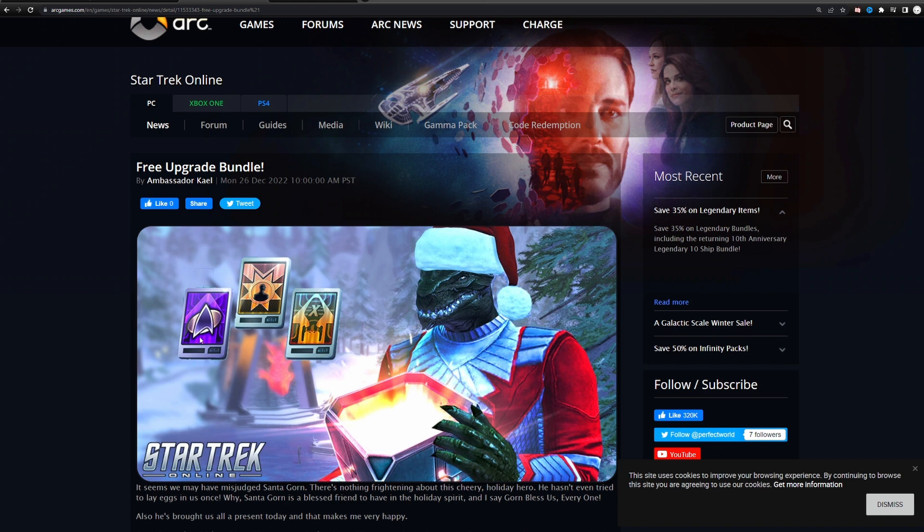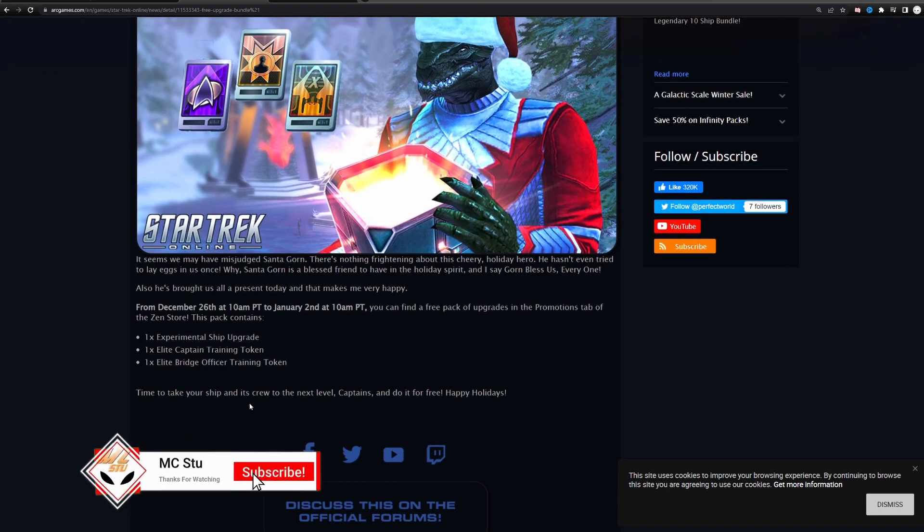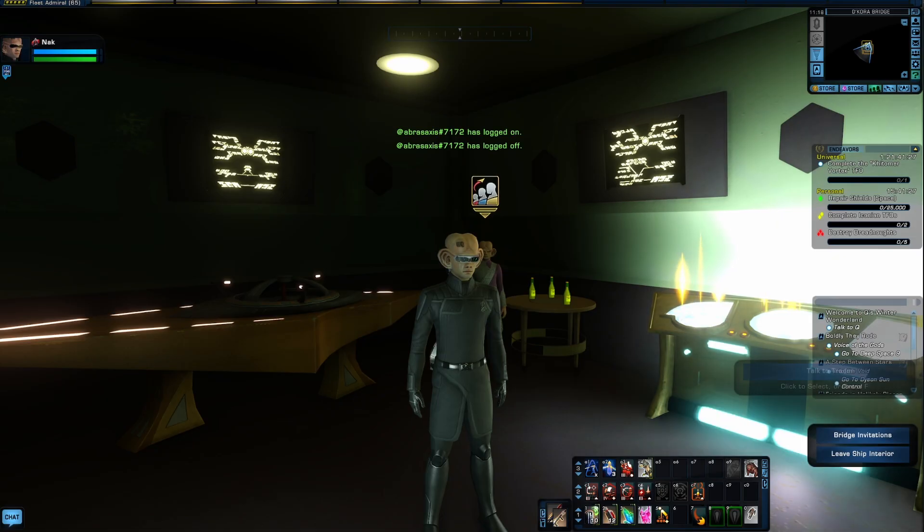They are giving away an upgrade pack — you'll get a bridge officer upgrade token, a captain's upgrade token, and an X upgrade token for your ship. These can be claimed from the C-store in the promotions tab. That starts today, Monday the 26th, and runs through next month, June the 2nd, so make sure you log in and grab that.